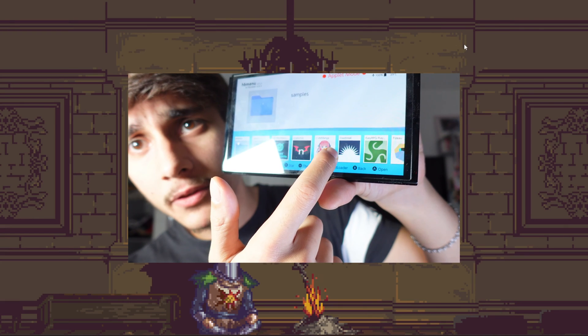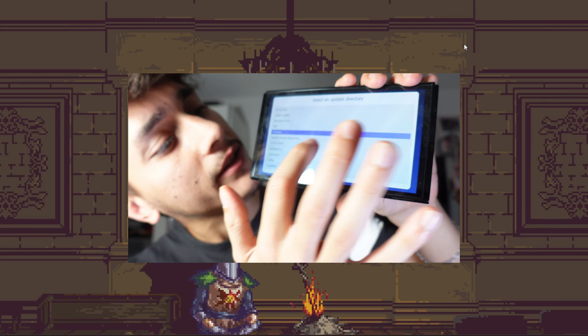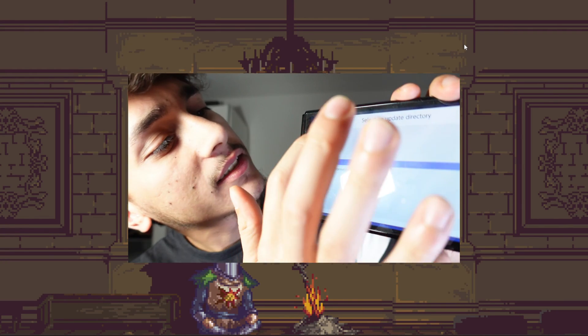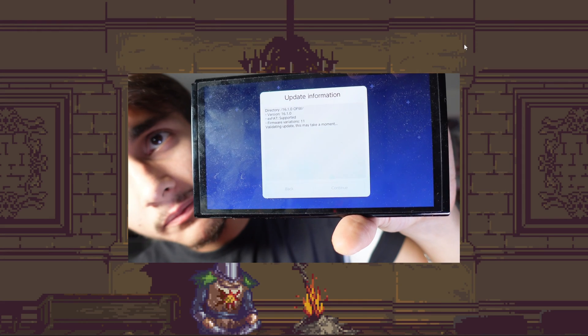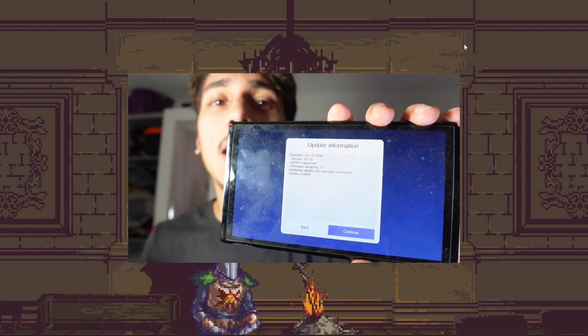Back in the album, you will find something called Daybreak. Click on it, then click Install. At the top you'll see a folder called 16.1.0 OFW — click on that. Afterwards it will ask if you want to update, and note that updating here can also mean a downgrade.